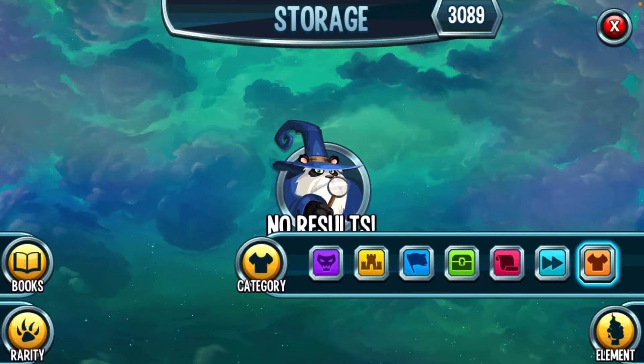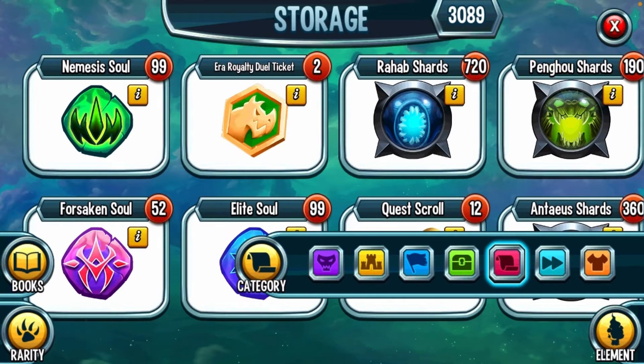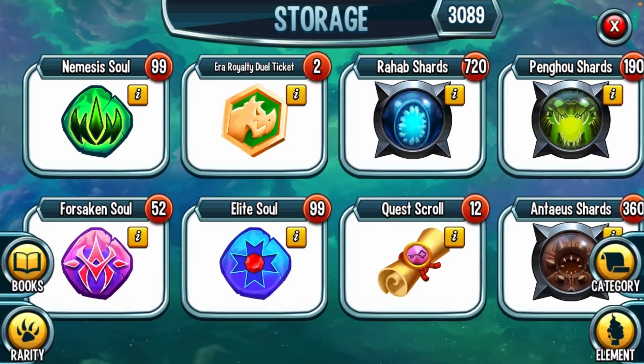Let's check out the t-shirts — I got nothing for t-shirts, no t-shirts for my monsters. Speed up tokens though: we got 103 fifteen-minute tokens, 12 one-hour tokens, and 13 three-hour tokens. Not bad at all!